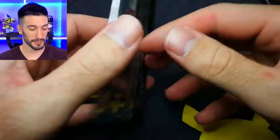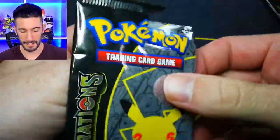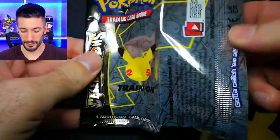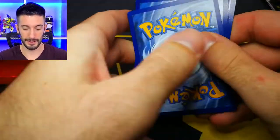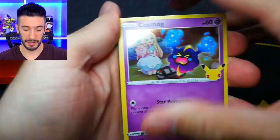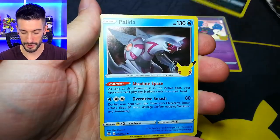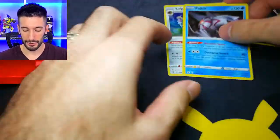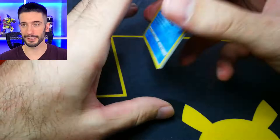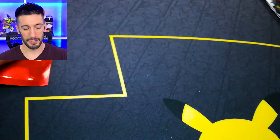At least we pulled some fire today - if we don't pull anything else, we got something crazy. Before we jump into our red mystery bonus pack, let's open a Celebrations. Can we get the gold Mew today? That's the one I want the most. Ooh, Palkia and Gallade - that was a no-hitter right there. That's okay, it's bound to happen.